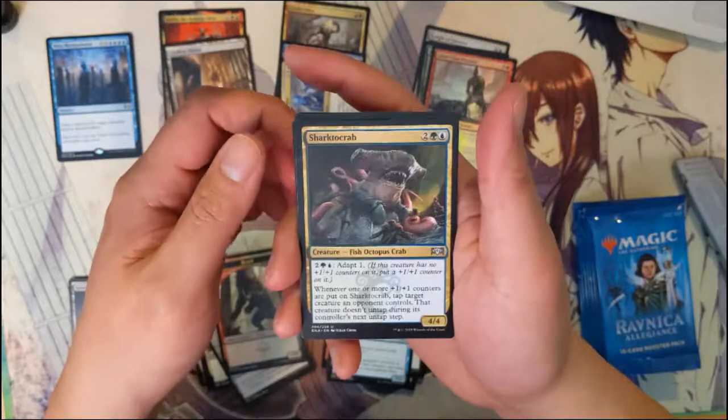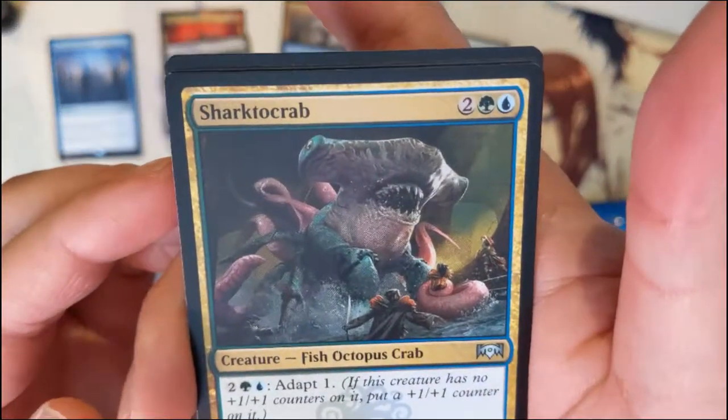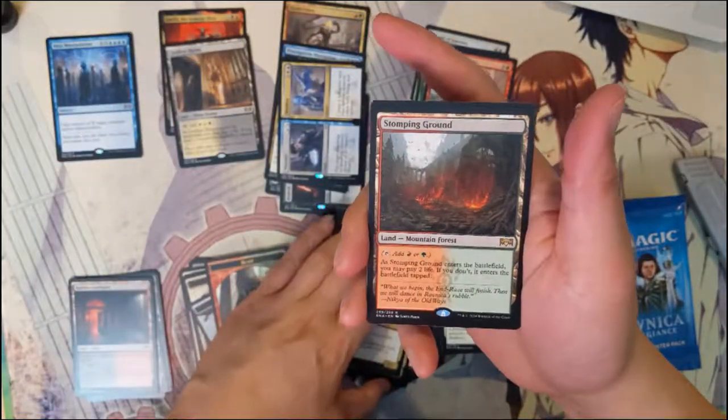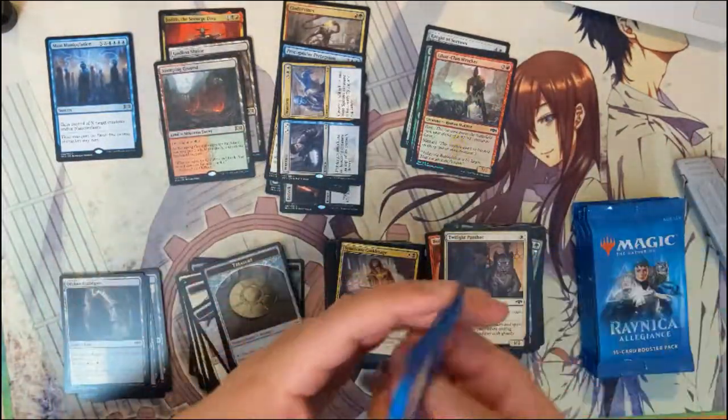Windstorm Drake, Sharktocrab — it's like a bad sci-fi movie character — Syndicate Guild Mage, and then Stomping Ground. Very nice — second shock land of the box.